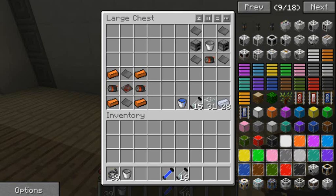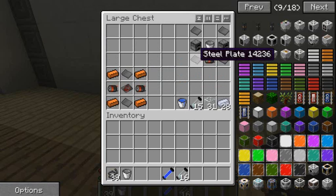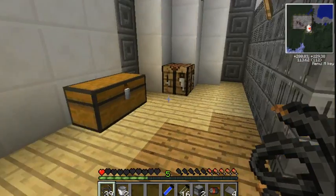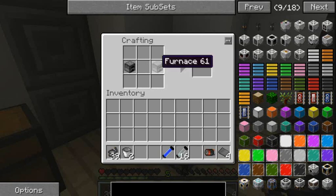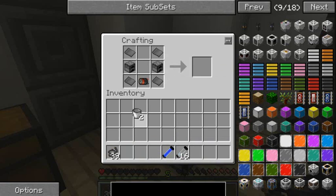Now the next thing you're going to make is the boiler. To make the boiler you need a bucket, four steel plates, two furnaces, and a motor. The motor needs iron, steel, and copper wire. This is how you make the boiler: a motor at the bottom, steel plates in all the corners - which is basically just four steel if you forgot - and then a bucket in the middle makes your nuclear boiler.